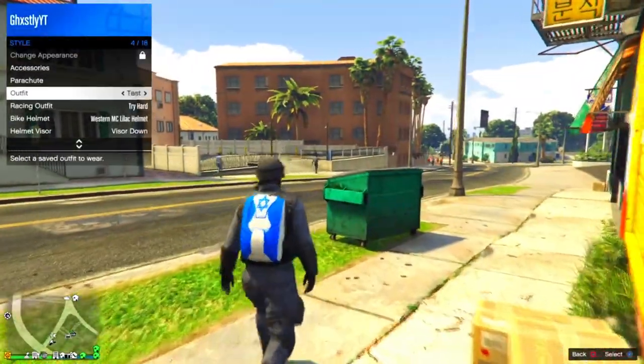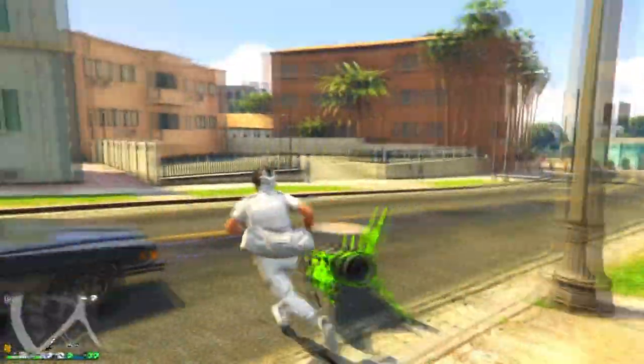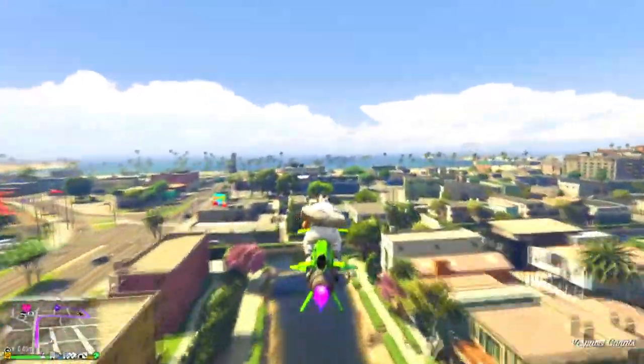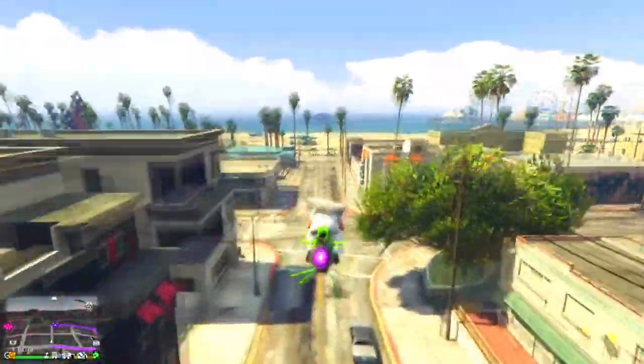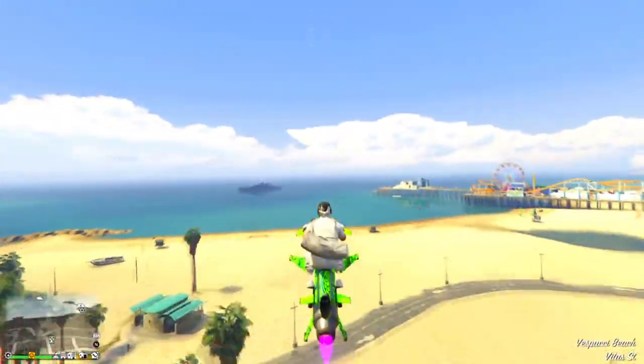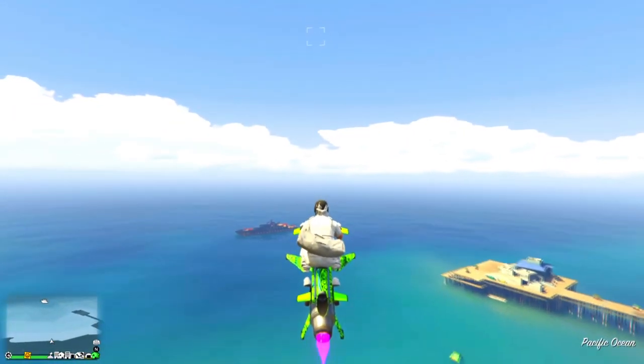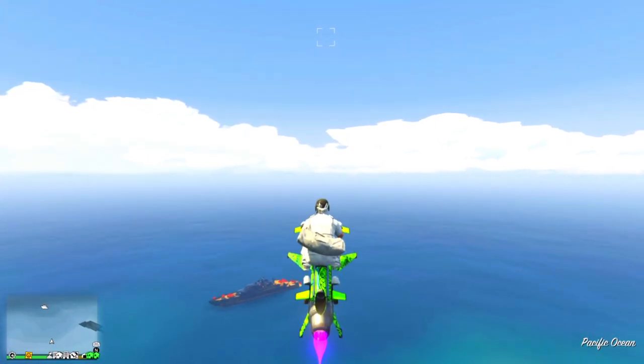Once equipped, go ahead and save the outfit. Once you have saved the outfit, change the outfit to the outfit with the duffel bag and head over to your air vehicle. Once you're on your air vehicle, head over to Vespucci Beach to the mask store. Once you have reached the mask store at Vespucci Beach, fly up high in the sky in your air vehicle, as you're going to be parachuting from the vehicle.